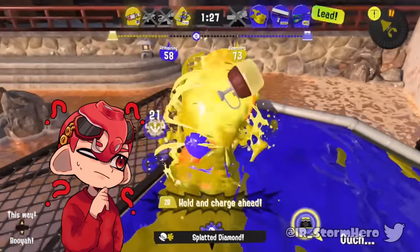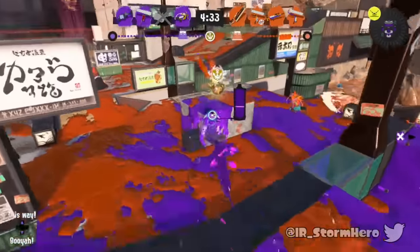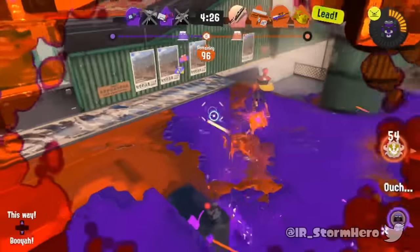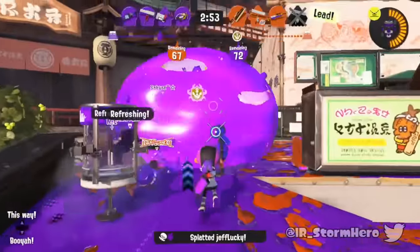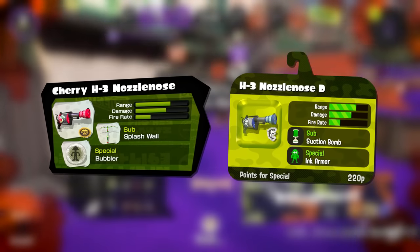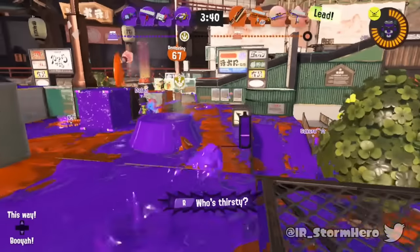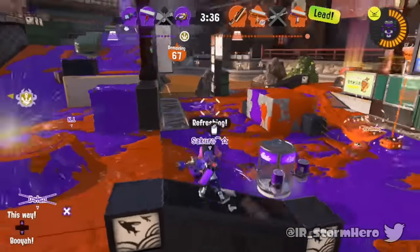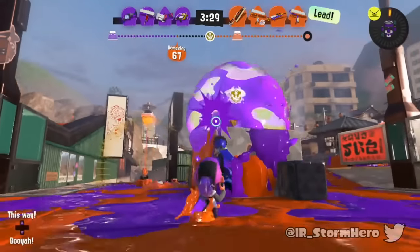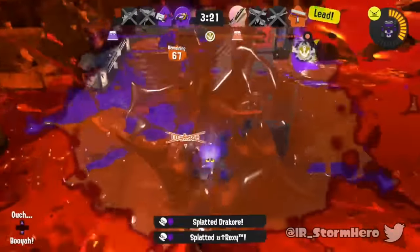If that weapon wasn't enough to showcase the importance of kit synergy, let's talk about the weapon with some of the worst kit synergy in the game: the vanilla H3. There was absolutely no competition — this is easily the worst. It's a main weapon that already struggles since mobility has become more important, but its kit does nothing for it. Sensor can locate enemies but doesn't really help when you need a strict one-shot kill in a lot of situations, and Tacticooler just doesn't work. H3 could be aggressive in previous games because it had a special that made up for its slow speed by giving it protection, like the Bubbler or Ink Armor. Tacticooler plays more into weapon mobility, which doesn't really help H3. It's one of the weaker main weapons in the game, with a kit that's not only weak balance-wise but has no synergy with the main weapon.